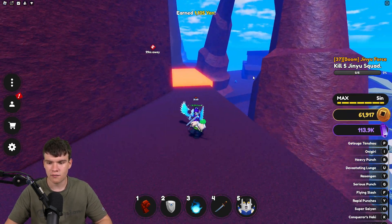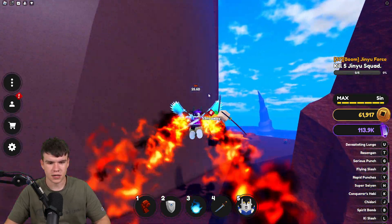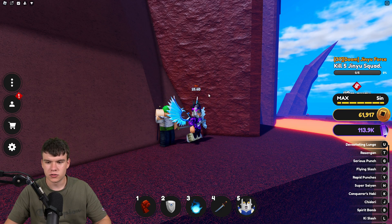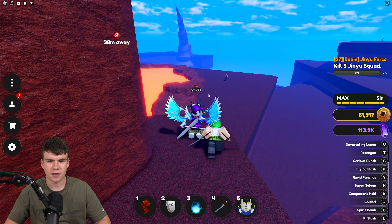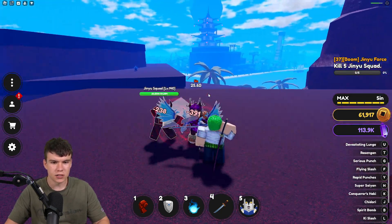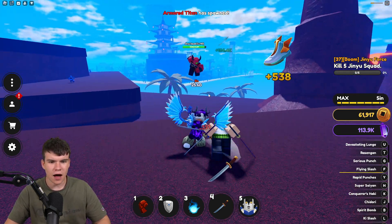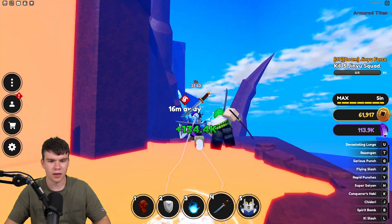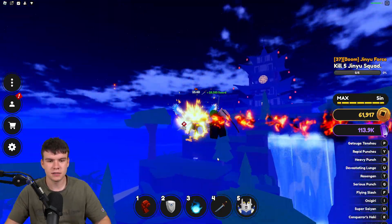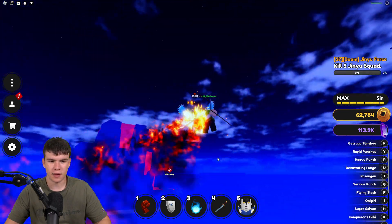At this point in the game, I recommend you go ahead and activate your transformation — press H to activate it. For some reason that's not working right now, which is strange. None of my abilities were activating, which is of course why I died so quickly — I was literally doing no damage.